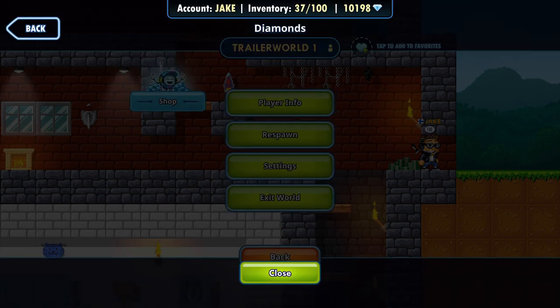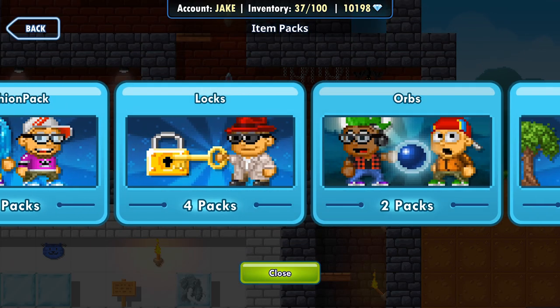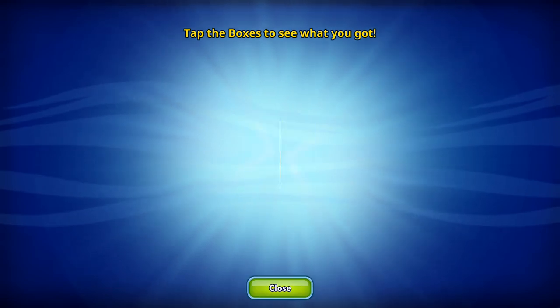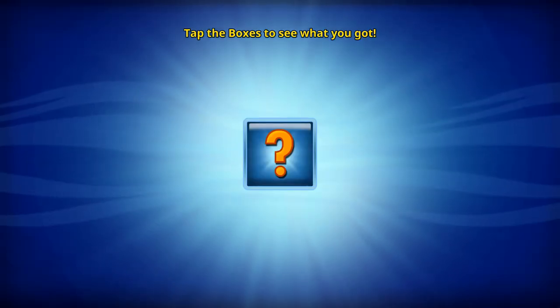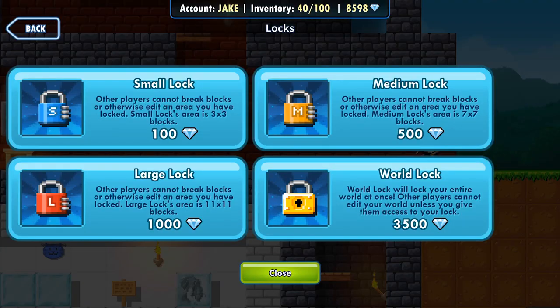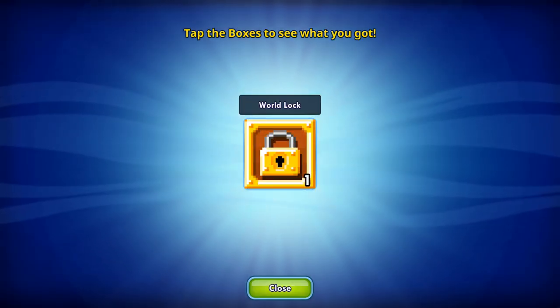First and foremost, let's go to the shop, item packs, and buy ourselves all the locks that we need. Small lock — 100 gems — that locks a 3x3 area. Now the medium lock locks down a 7x7 area. And the large lock locks down an 11x11 area. And we have the world lock that locks down the whole world.